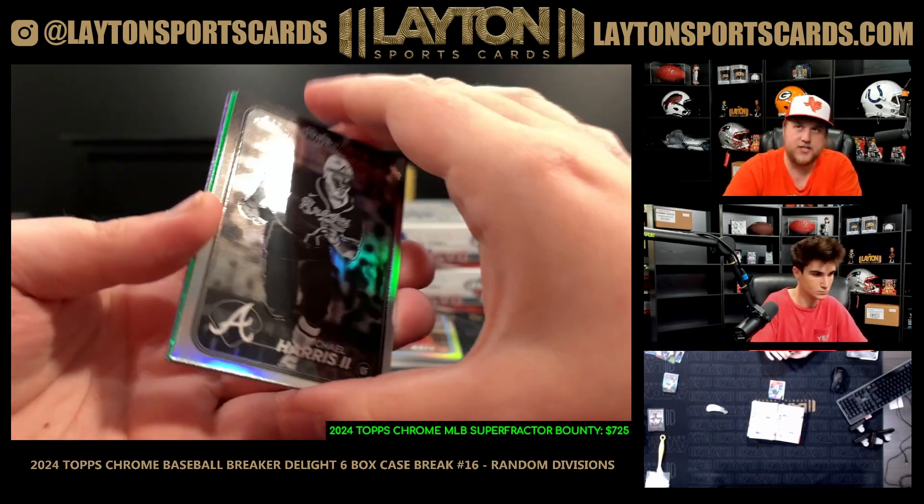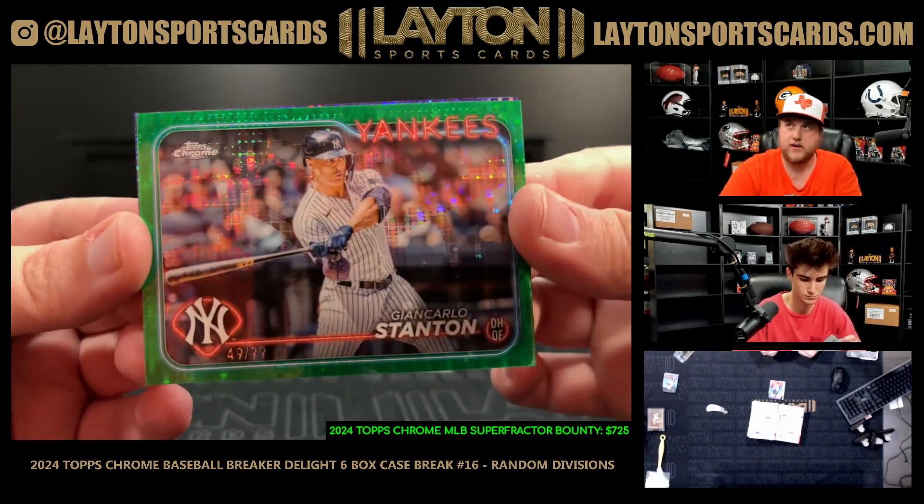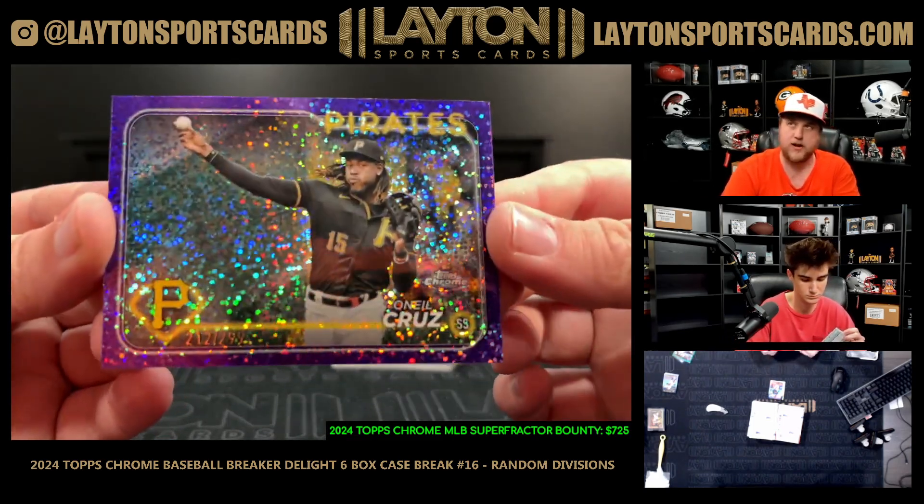Michael Harris photo negative for the NL East. We own — green sonar to 99 — John Carlos Stanton for the AL East and O'Neill Cruz to 299 for the NL Central.